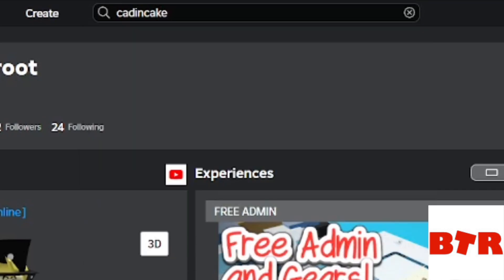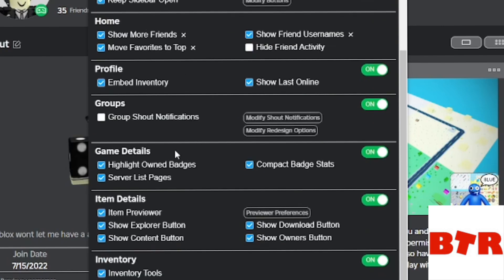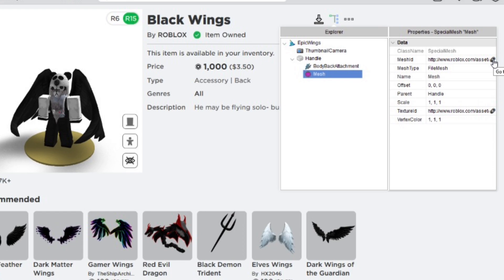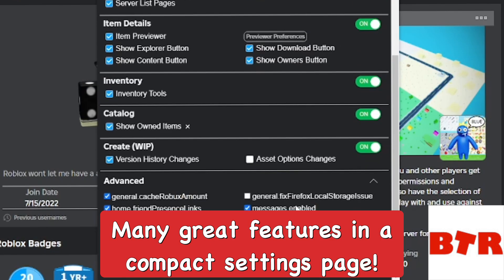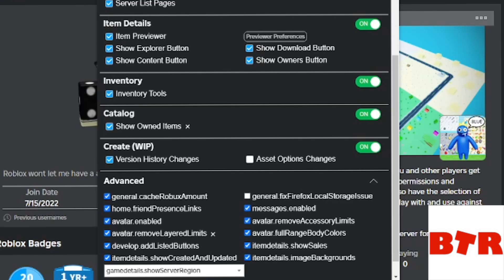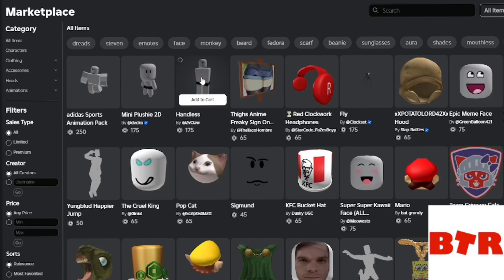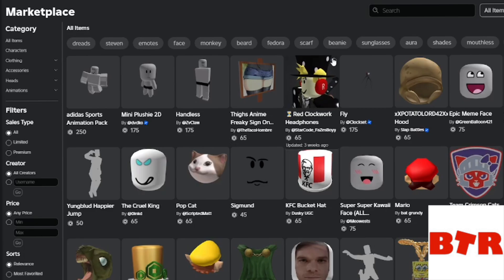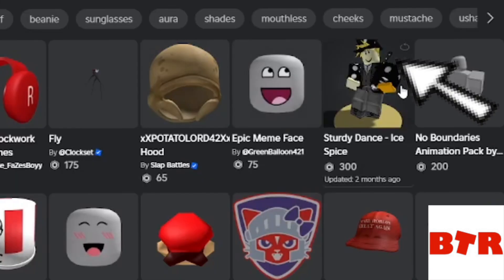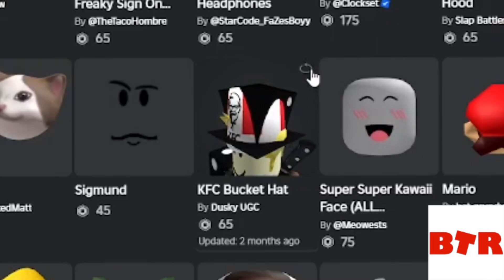BTRoblox has a fast player search — you can search players by their actual username, not display name, and results come up automatically. You can move favorites to the top, use the embed inventory option, and access the item previewer which shows explorer, content, download, and owners buttons for limiteds. There's also compact badge stats, and you can see owned items you already have on the catalog. On the catalog, the item previewer lets you instantly see how an item looks on your avatar without clicking onto the page — for example, I'm testing an animation right there.